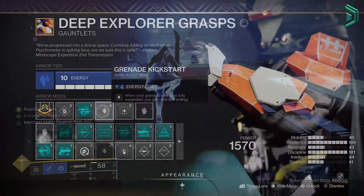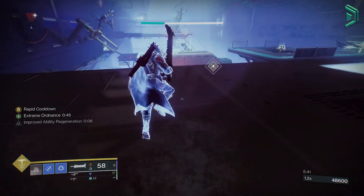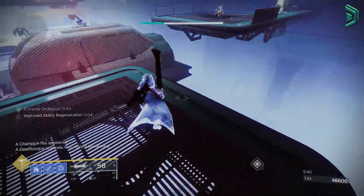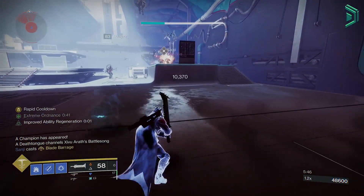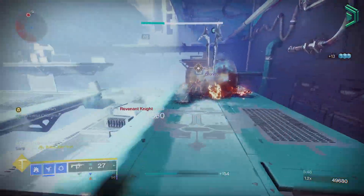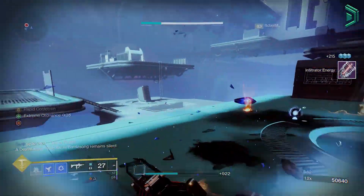We are also using Grenade Kickstart so we can get grenade energy for just using it — this will help us for when we're not charged with light for whatever reason. We're also using 2 Bomber mods in the class item so when we use our class ability we'll reduce our grenade cooldown too. And other than that, that's pretty much all you really need with this build — overall a really fun build to use in lighter PvE content.